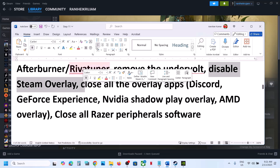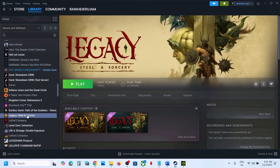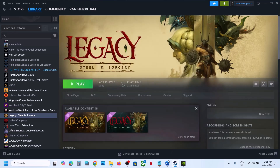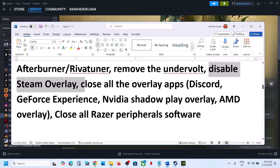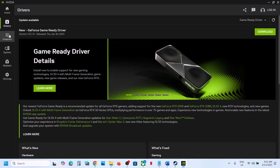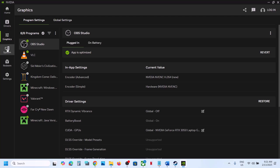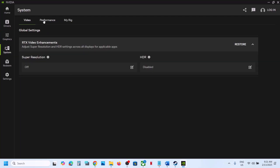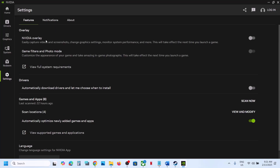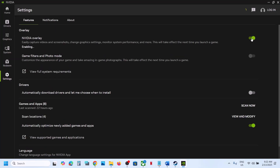Disable Steam Overlay. Go to Steam, right click the game, select Properties — you will see the option 'Enable the Steam overlay while in game' — turn it off. Also if you have Discord running, go to Discord settings and turn off the overlay. If you have GeForce Experience or the NVIDIA app running, find the in-game overlay setting.